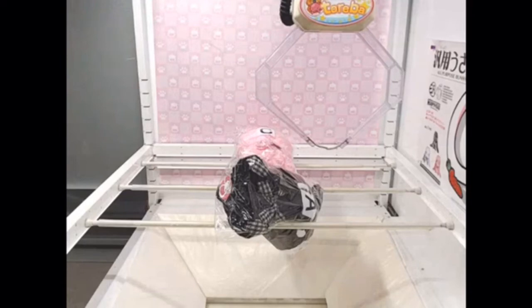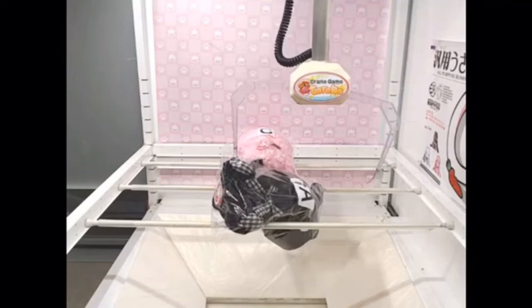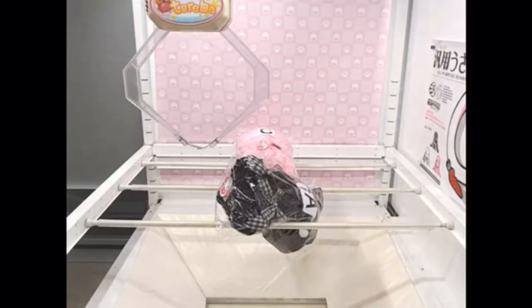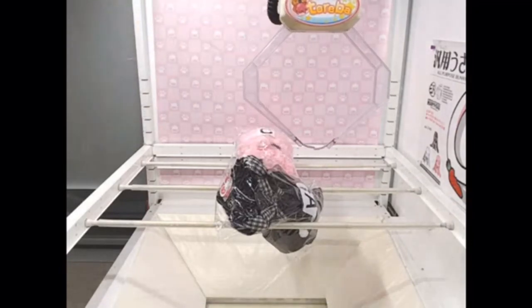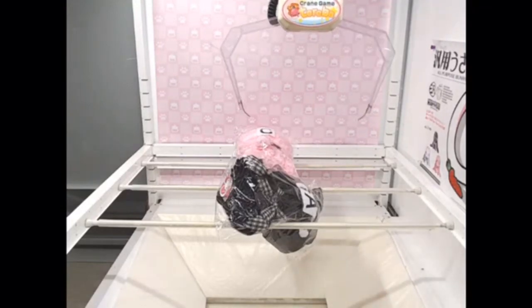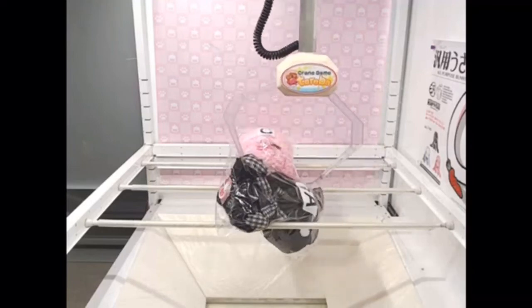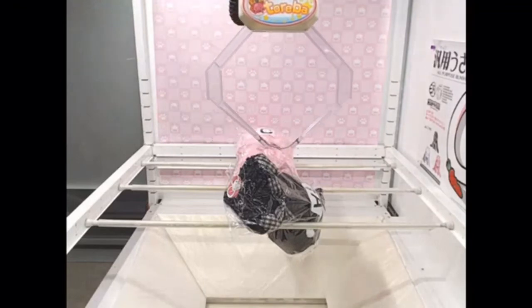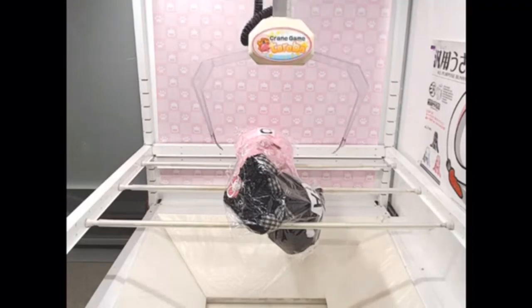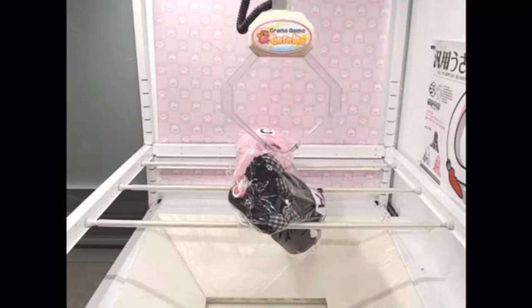I tried a couple of times stabbing the lower part of the head or trying to drag it over at the bottom because it was hanging on by such a small amount. I tried stabbing the foot — it seemed to roll a lot — and I thought if I missed the foot hopefully it would go around the back of the bunny, around its butt, and roll it over onto its front so it should just drop down. I was hoping that going a bit further back might grab it by the bunny tail and flip it over, but it doesn't.